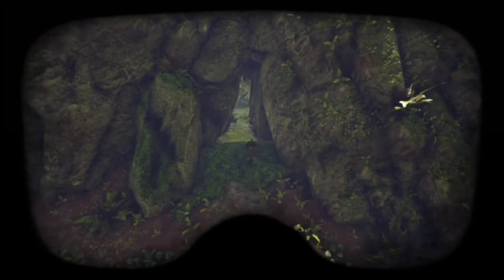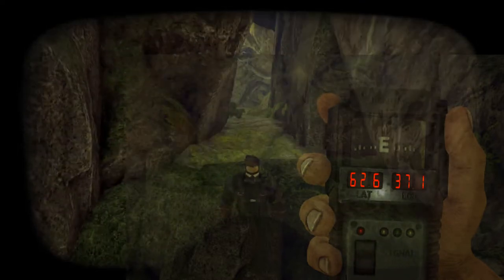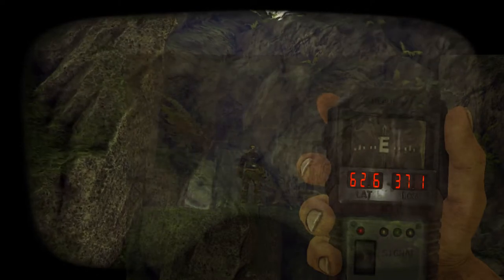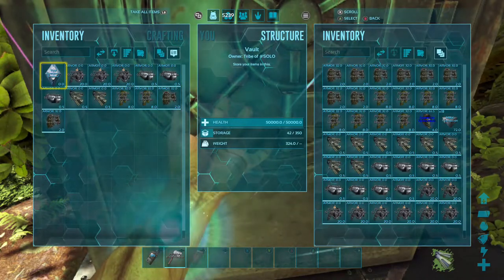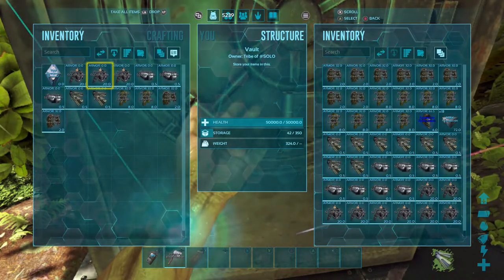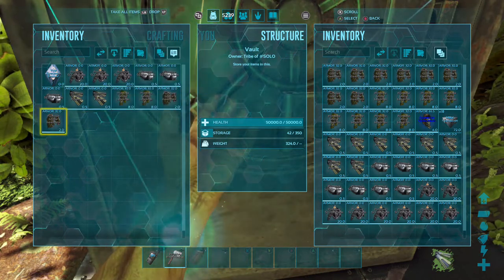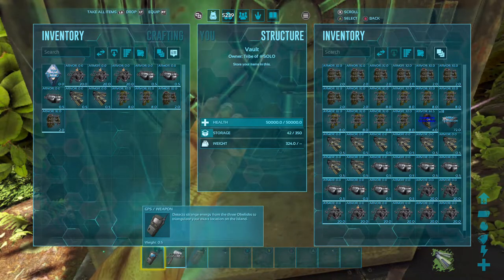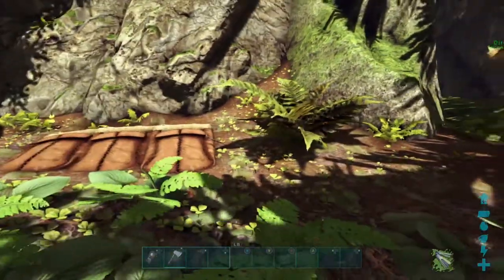This cave is also known as the Redwoods cave. I'm going to make a small series on individual caves and show you how to make hard caves easy. As you can already tell, I'm wearing scuba gear - scuba mask and scuba tank. You're also going to need the ghillie gauntlets, ghillie trousers, and scuba flippers, because the swamp cave has its own radiation inside and these are the only items that will get you in. I also recommend having some beds or sleeping bags down.